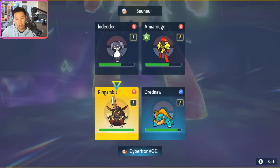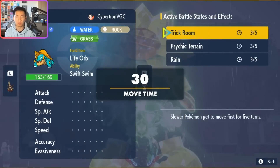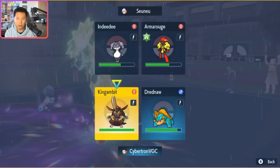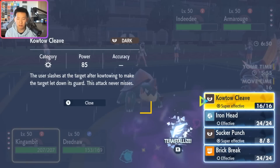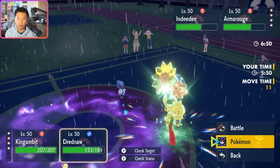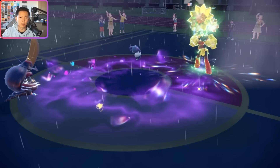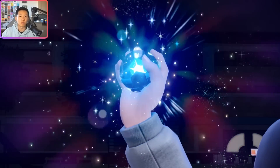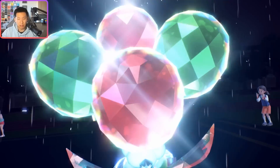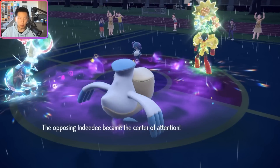I wouldn't mind conserving Dreadnought. I could Terra here, but Follow Me plus Armor Cannon makes sense from their side. They could also Helping Hand Armor Cannon into Gambit, but with Assault Vest and rain, we're pretty well positioned. I'll go Flying Terra King Gambit with Kowtow Cleave into Armoruge, switch Dreadnought out into Pelipper. The only question is whether Kowtow Cleave would KO Dreadnought — I was thinking there's a world where Indidee Protects. Turns 1 and 2 have basically played out perfectly. They just Followed Me — that's perfect. We'll knock out Indidee. Energy Ball into Pelipper doesn't really scare me.